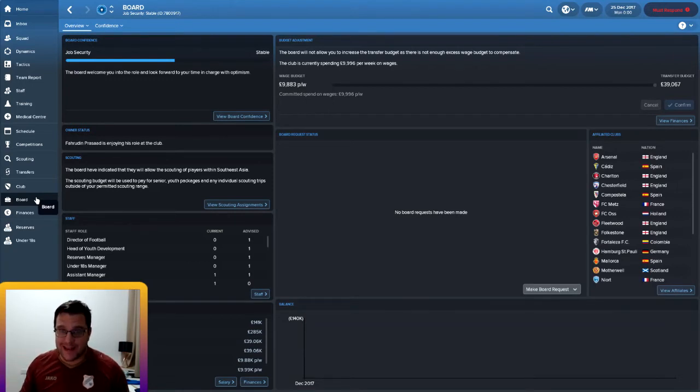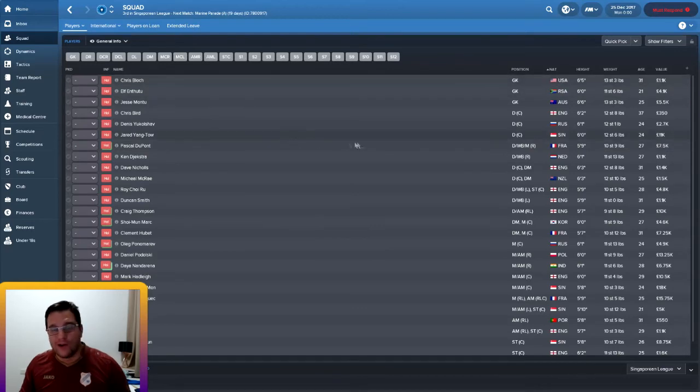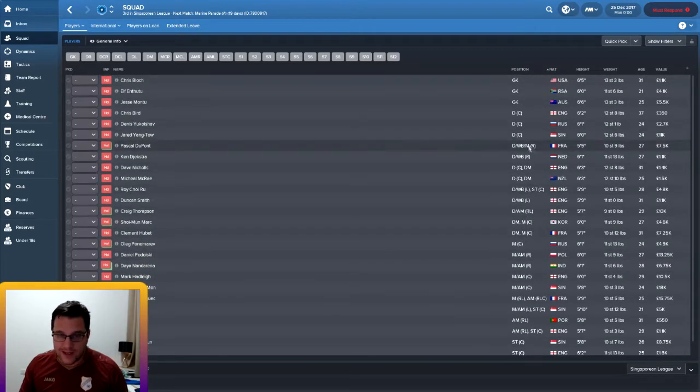This is going to be a fun save. I want to get you guys involved - picking some of the team, deciding what formations we can play, and seeing where we go from there. We have a large, long list of players: four out-and-out strikers, a couple of wingers, attacking midfielders, more wingers, central midfielders, full-backs, centre-backs, more full-backs, more centre-backs, and three goalkeepers to choose from.